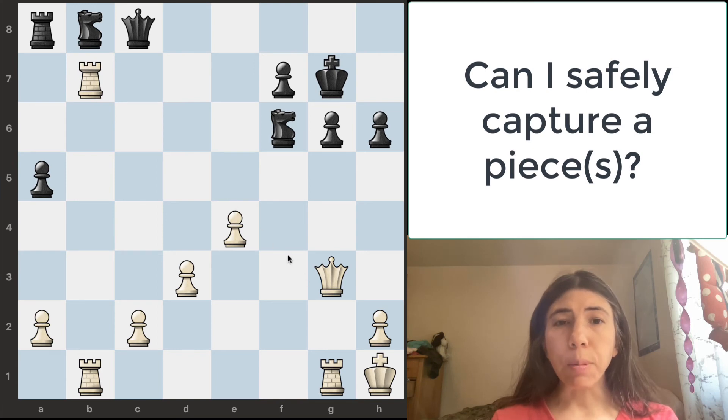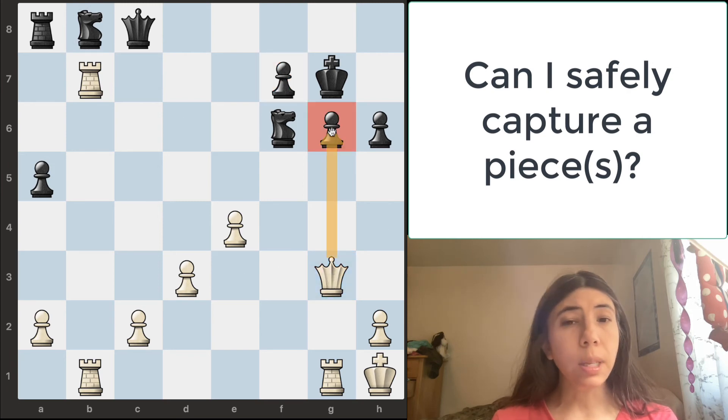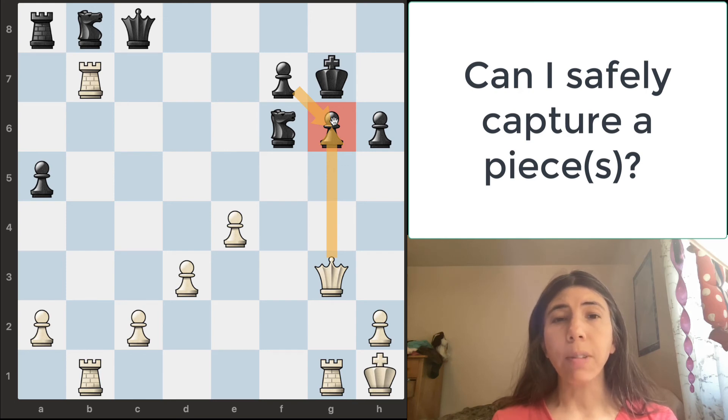But can we safely capture any other pieces? Can this rook safely take this pawn? The answer is no. But how about this queen? The queen is attacking this pawn. Can the queen safely capture this pawn? Yes, it can. You might say no, because of the pawn, but remember you have to also pay attention to pinned pieces. This rook is pinning the pawn to the king, so therefore the queen can safely take this pawn. The rook is backing up the queen.